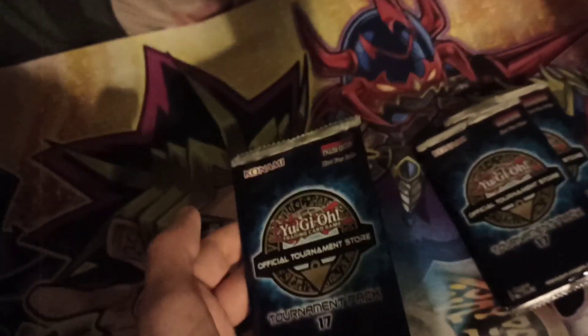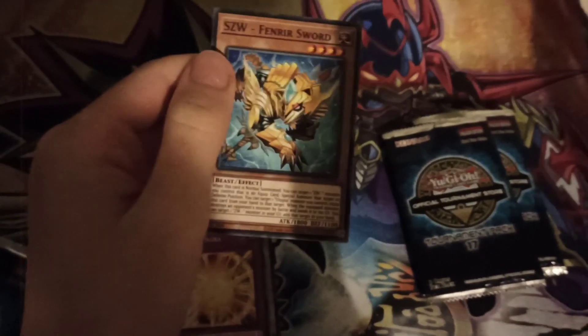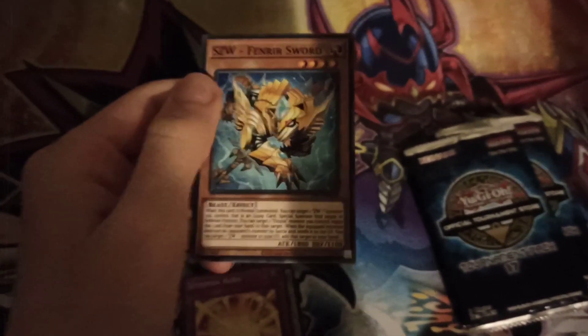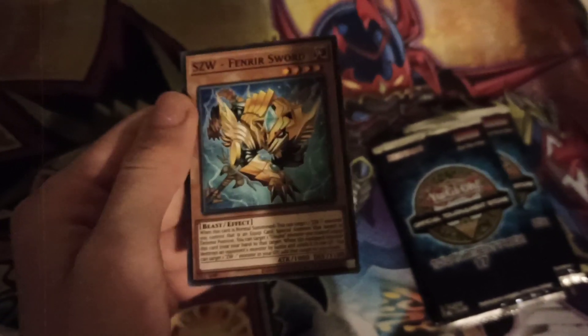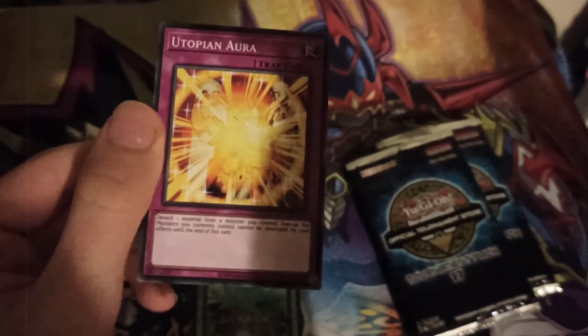It's only four packs so I doubt I'll get an Ultimate Rare, but you never know — it'd be really nice. Let's see what's in here. SZW Fenra Sword! That's really cool — a Utopia card. I do actually run Utopia in my heroes deck, so hopefully this is a sign I'm going to get Ultimate Rare Utopia. That'd be really nice, but I'm just wishing. Next — Utopian Aura. Another Utopia card. To be honest, I don't think many of the Utopia support cards are that good — it's mainly just the variations of the XYZ monster that are good. Nevertheless, they're always cool, and some of these newer ones might actually be good, especially if they're getting reprinted.